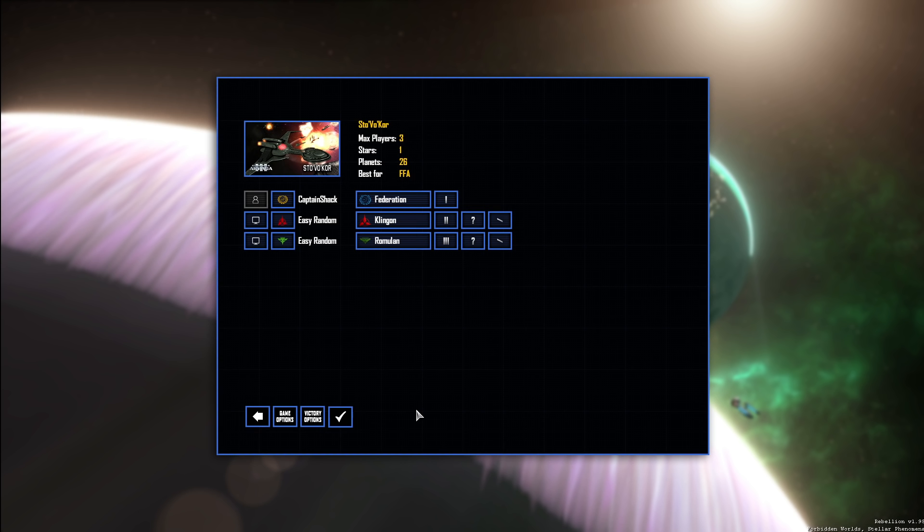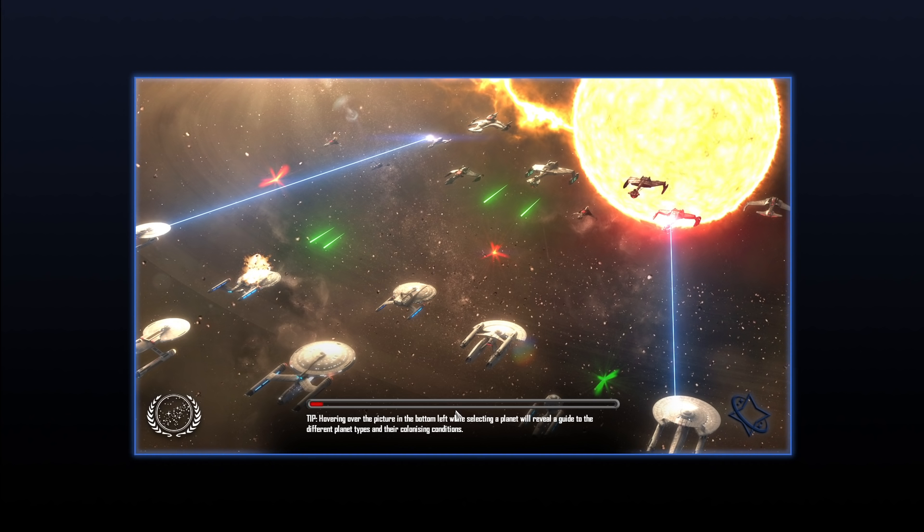We got the Federation. I guess it's all about smaller numbers in this. So those capital ships — if I lose the Enterprise, it's going to mean a hell of a lot more. Their abilities are more powerful, and when to use them is going to be more important. Of course, I'm going to butcher all this, as it's a blind let's play. But here we go — just jump in and fire, it'll be fine.